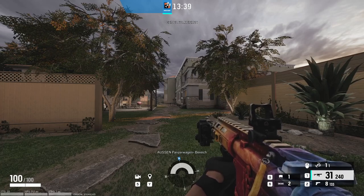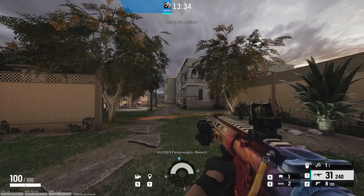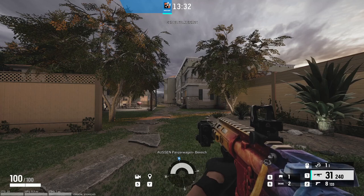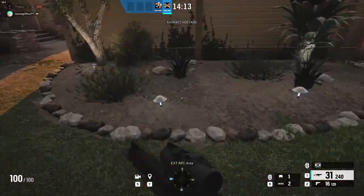Da ihr sowieso bei APC spawnt, könnt ihr diesen Spawn direkt erkennen. Für den Fall, dass die Extraction bei APC ist, setzt du und dein Freund eure beiden Claymores so wie ihr hier seht, eine hier und die andere hier.